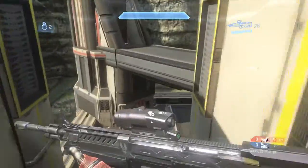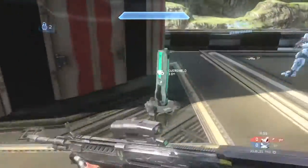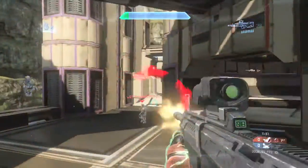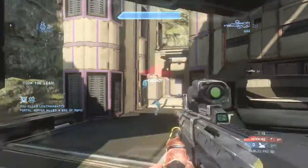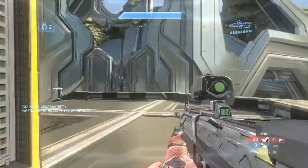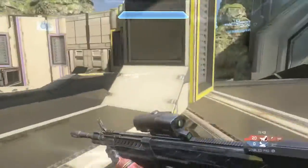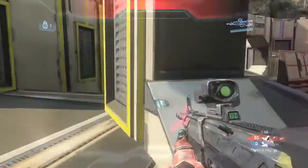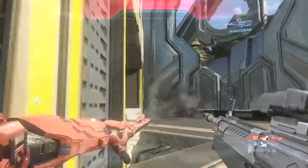Off the spawn, Portalhopper and I both go for the Overshield. I end up picking it up, and as you can see, this is the enemy team's idea as well — we end up killing both enemy players off the spawn.